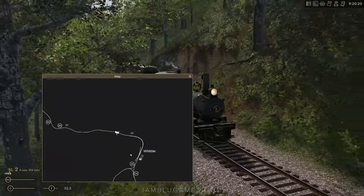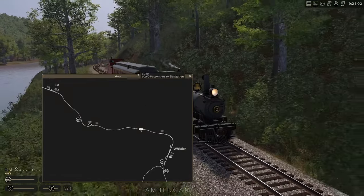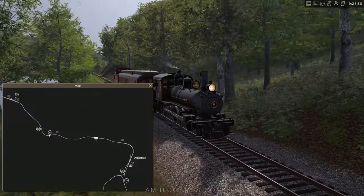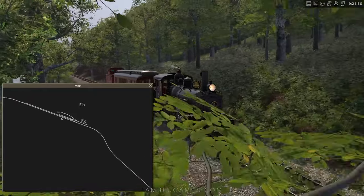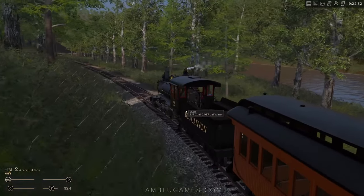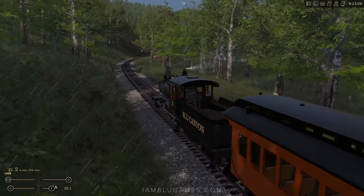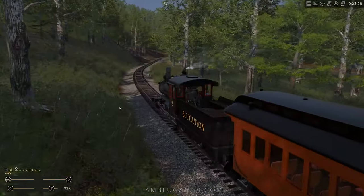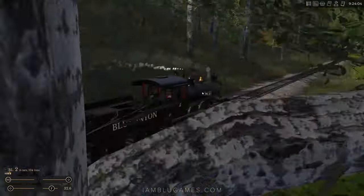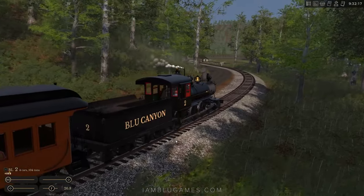Quick look at the map — we're in Whittier and this passenger service runs over to Ella, very short drive. Speed limit is about 35 for the majority of the route, though it drops to 30 through this bend. There's also a little yard here where customer orders can be delivered from time to time. I don't hate the scenery. Most of it's single track but there are sidings and yards to deal with. You can have AI run your train — I've been having the AI run this passenger service back and forth while I do the logging, since it's just me. You can also have AI help with yard work.